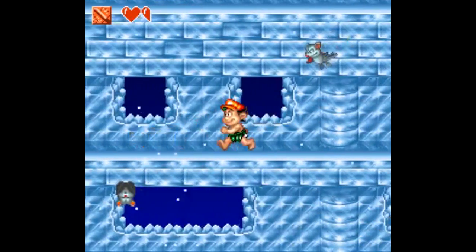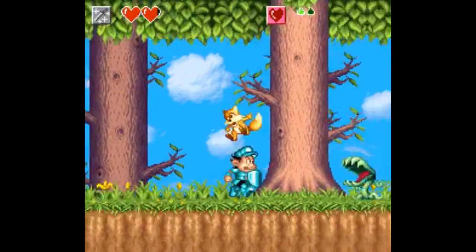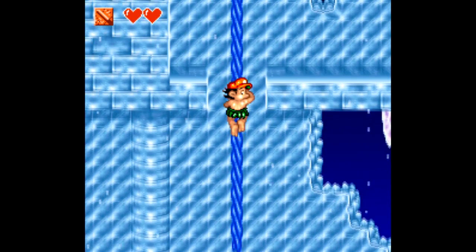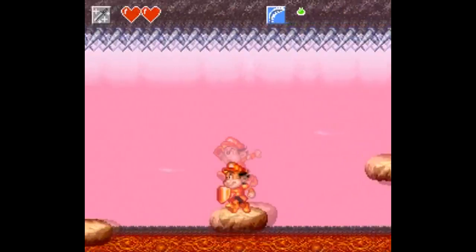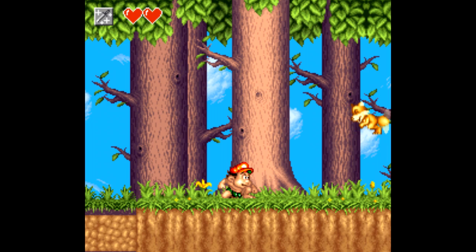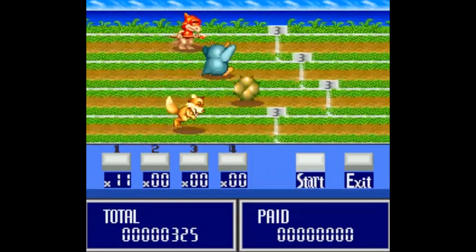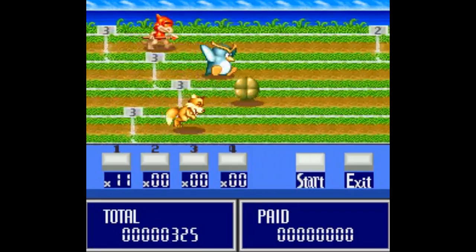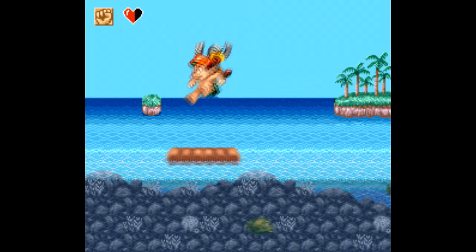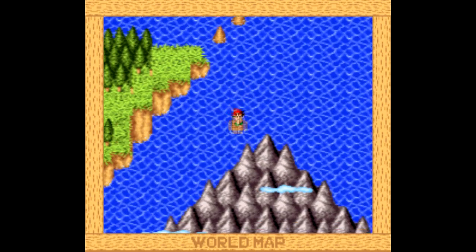Super Adventure Island 2 is one of the most unexpectedly fun and deep Super Nintendo games I can remember playing — not just in gameplay depth, but the level design is fresh and unpredictable as well. There's quite a bit of replay value, since after conquering certain islands, you can go back and use newfound unlocked items to find more stuff and explore new areas. There is even a casino where you can bet on monster races. Super Adventure Island 2 is like Legend of the Mystical Ninja crossed with Zelda 2 — it's really a pleasant surprise.